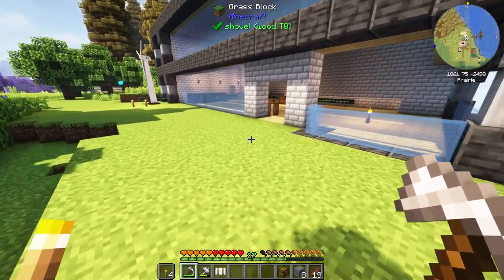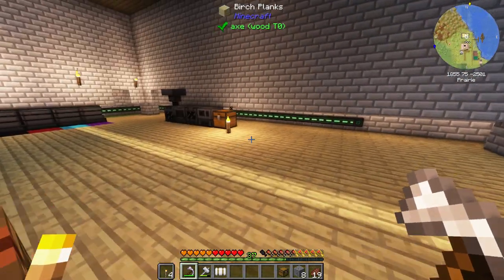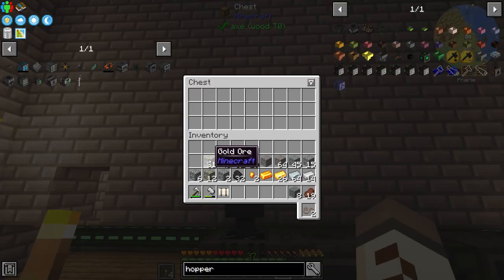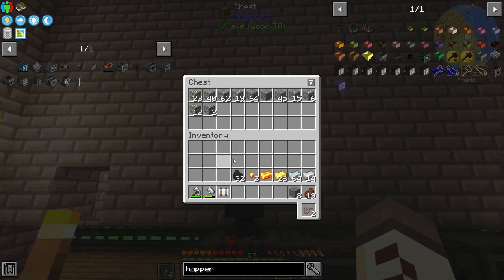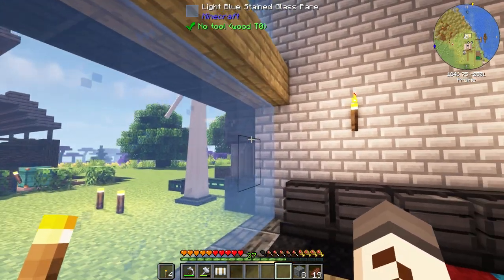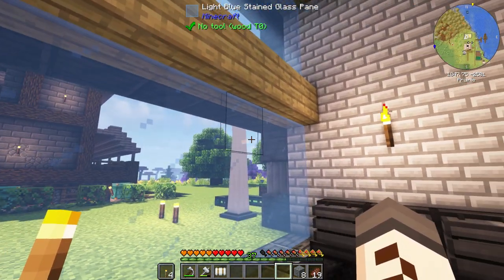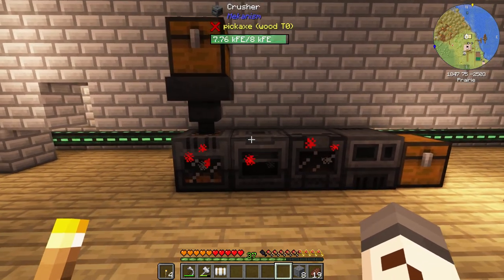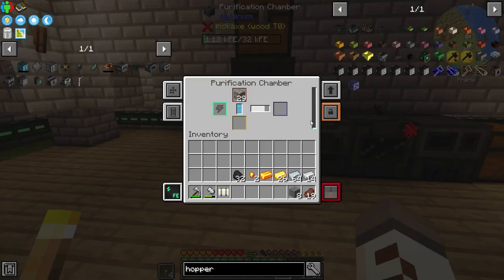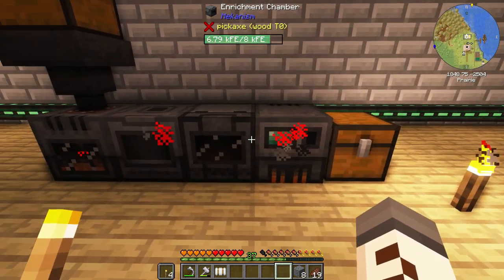We've got our system over here - I'm going to need to put a hopper in there on top, and then if I put all of the ores in here they'll get sucked into the hopper, which will put them through the machines. The big problem is we've only got one little wind generator powering this whole setup, and that just ain't going to cut the mustard - it's not quite enough to get all of these machines working at peak efficiency. They are working, however slowly, in the background.